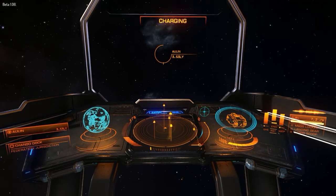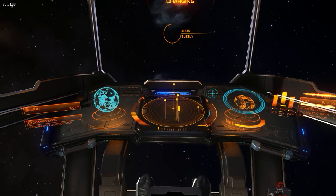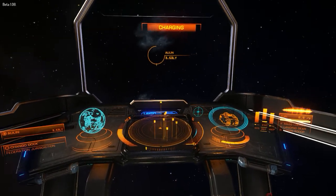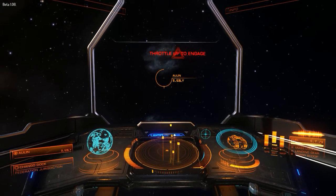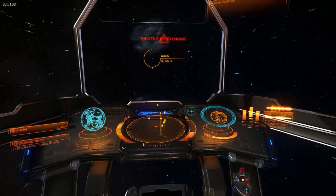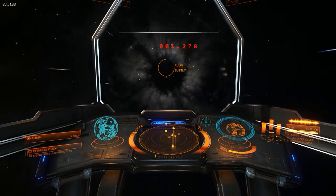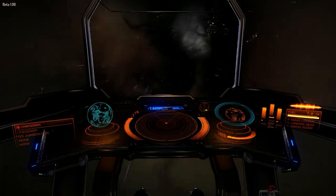Prepare your ship for hyperdrive. Hyperdrive charging, Commander. The other thing I like is this dashboard — it's pretty simplistic. But if you look right in front of the scanner there, it says LACON in blue neon, and that's cool. Gotta love it. Ready to engage. Engaging hyperdrive. Let's see how she jumps — not quite as fast as a Cobra, but it's not meant to be. It's a freighter.